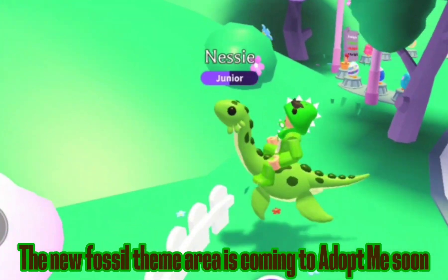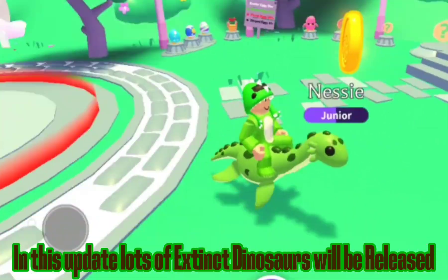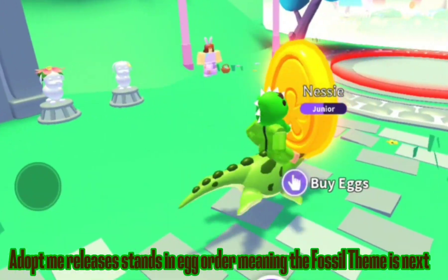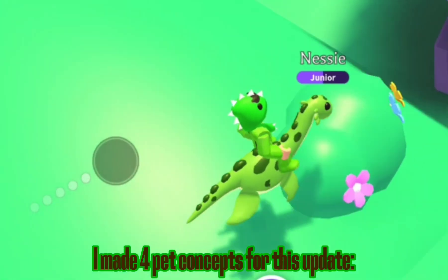The new fossil theme area is coming to Adopt Me soon. In this update, lots of extinct dinosaurs will be released. Adopt Me releases stands in egg order, meaning the fossil theme is next.